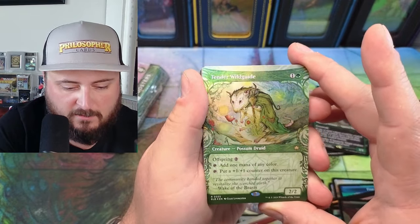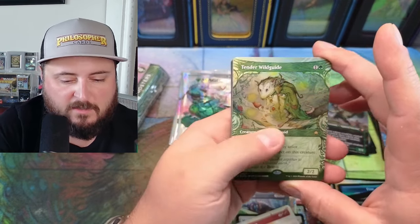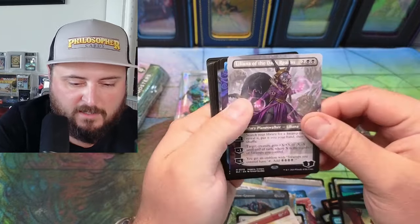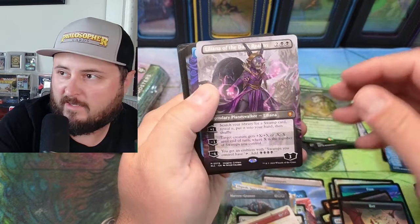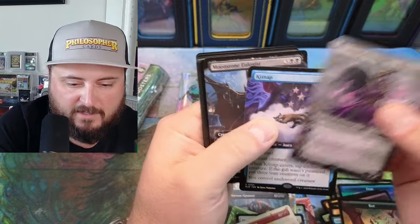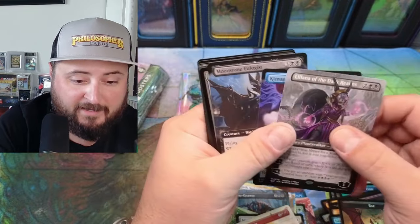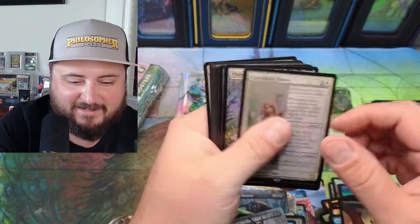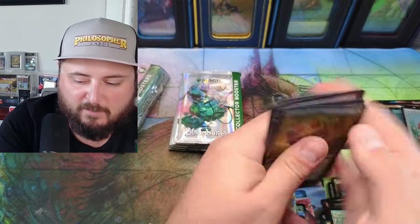This might even be going into my Modern deck. Holy cow — Liliana! There she is, non-foil, but that's the Liliana we've been looking for. Look at that — pretty awesome. The last one — tap, add four swamps. For each swamp it's a wild bat warlock. Caretaker's Talent and a beautiful plains.